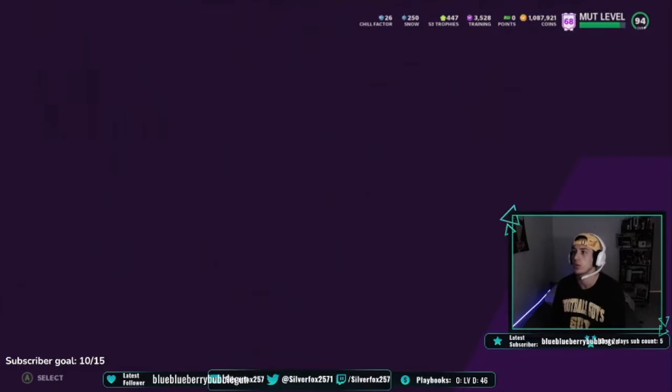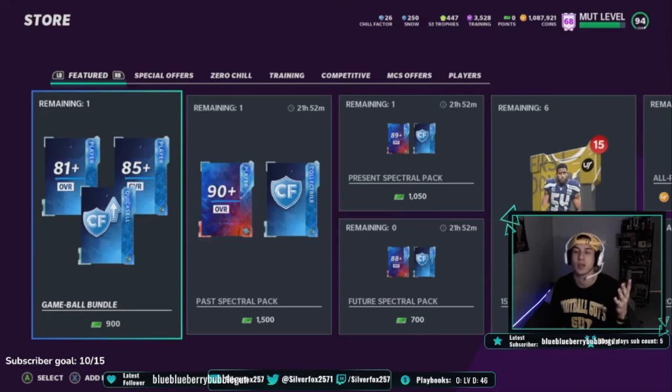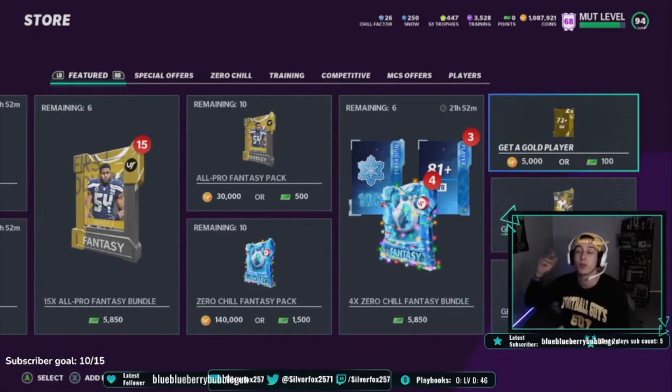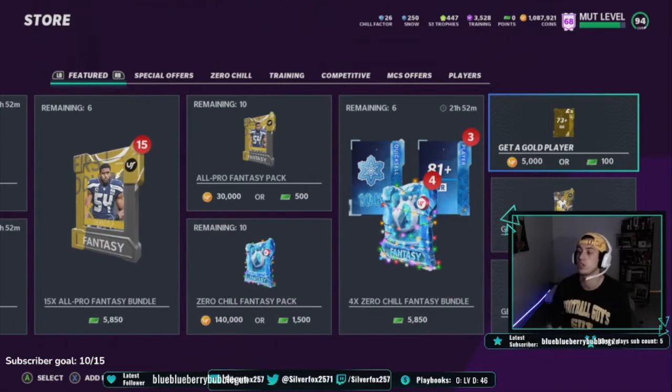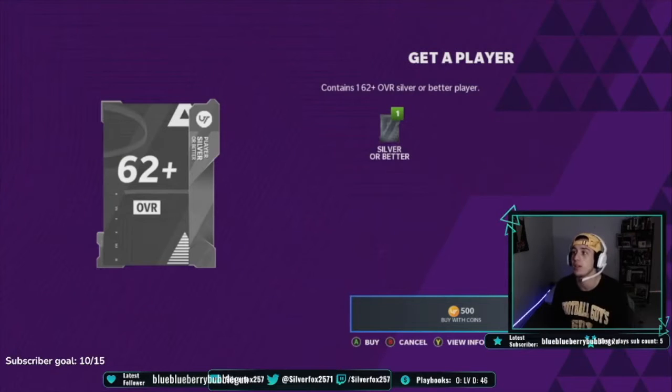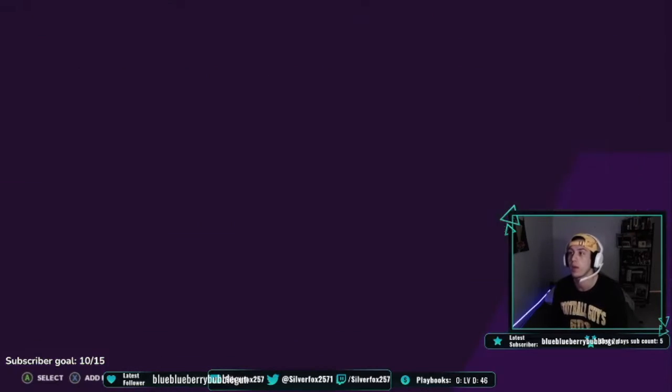So when we come over here, we're just going to go to the patch, go to the store. It's the easiest way to do it, I think it's the best way to do it. You just come over here and you either do get a gold player — if you have enough coins like me — or just do get a player. You pull whatever you get.